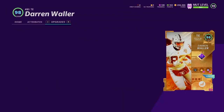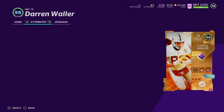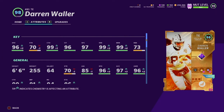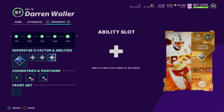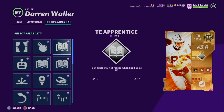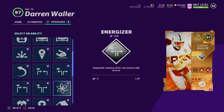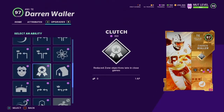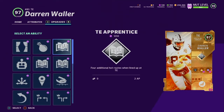I have Darren Waller right now. He's a 98 overall — the best, or at least top three tight ends. He's got 96 speed, which is the fastest tight end in the game, 99 catching, 96 catching in traffic, 97 spec catch, 99 mid route running. He gets so open with that 96 speed. You can get him to 97 speed with a full Raiders team chemistry or a full Ravens team chemistry. He gets route attack, recuperation, matchup nightmare for two ability points, plus right apprentice and Red Zone threat.